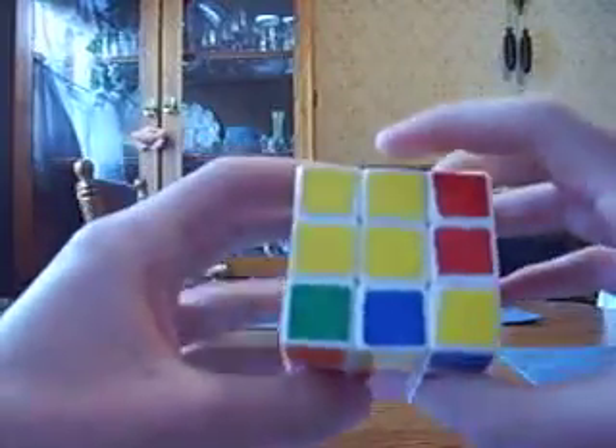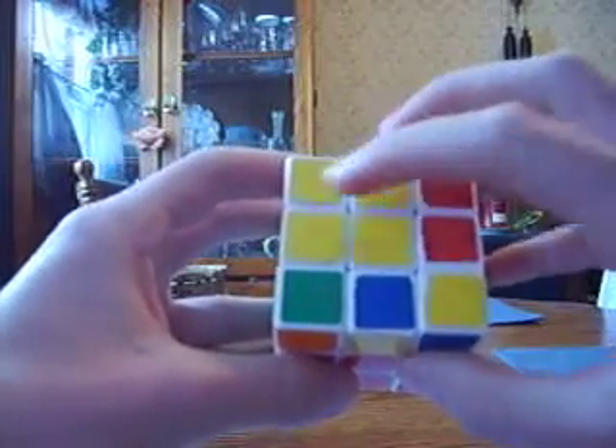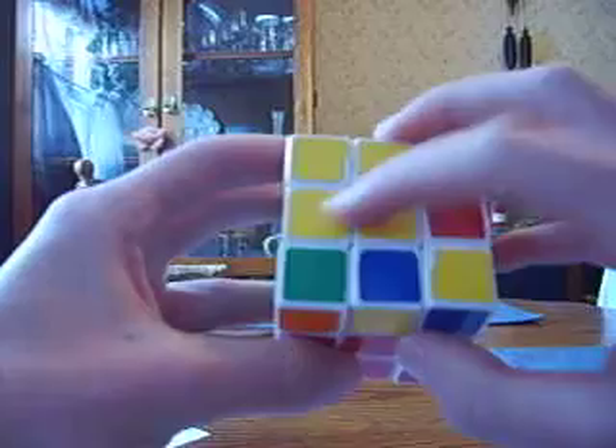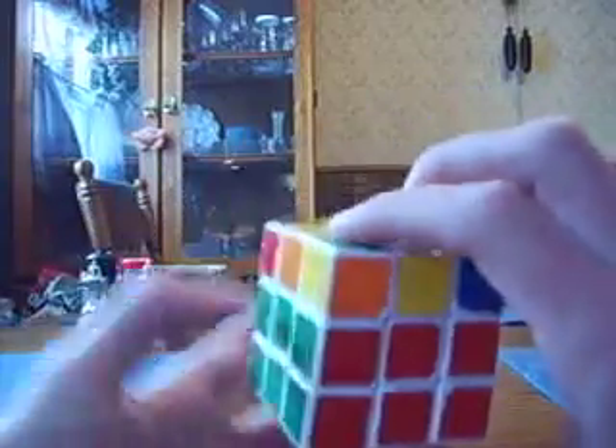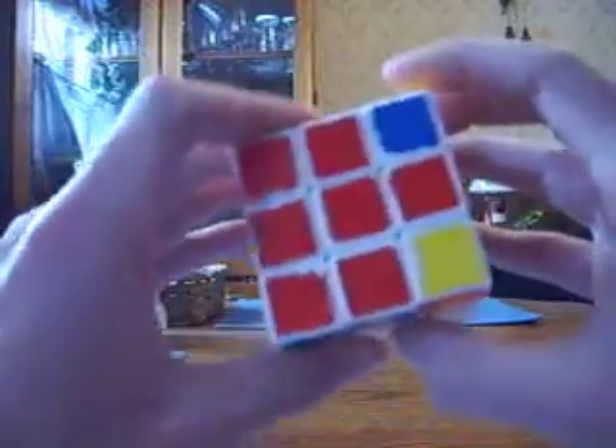Now the other thing we can run into is, ignoring our corners here, we've got a nice little 90 degree block. In that case, it's F, U, R, U', R', F'.